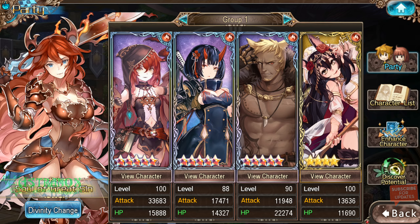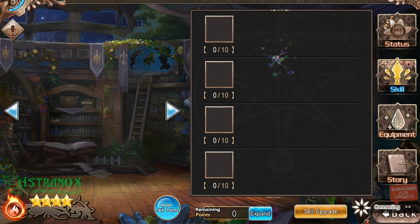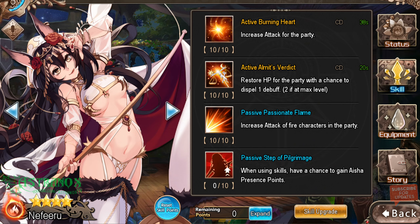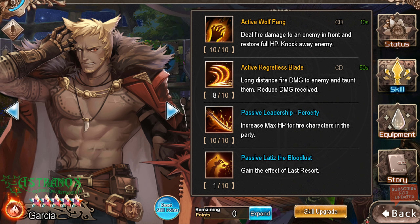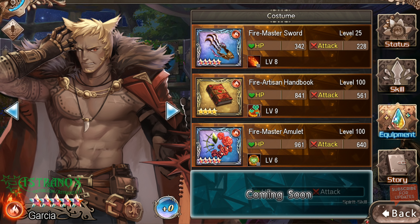My current party runs Garcia alongside Willian, Mao, and Neferu — she's a healer. Petrelia is coming up in a couple hours; she's a five-star fire healer and buffer who I'm hoping to pull. Here is the equipment overview.